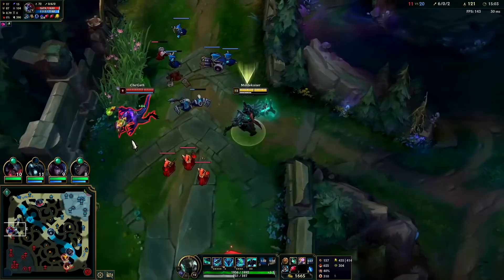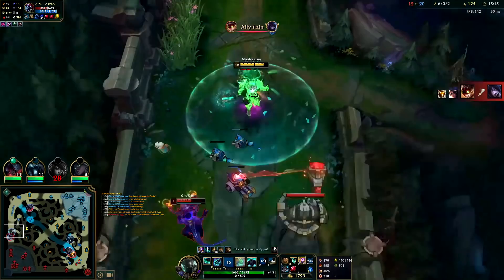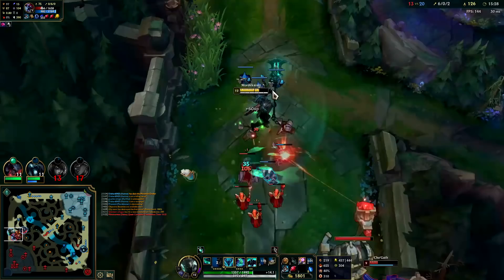We're up really far and we're probably going to die here. We see where Jarvan is — actually, I see where everyone is, I think we're fine. We can take this damage pretty comfortably and he misses out on a cannon minion as well. Trying to hit the whole wave — Jarvan's here, he shouldn't be able to affect me very well.